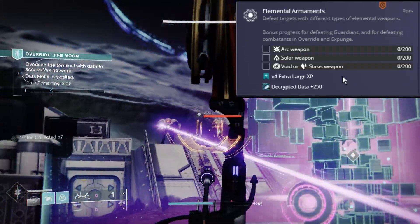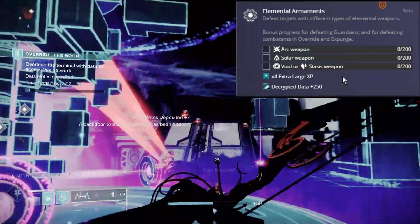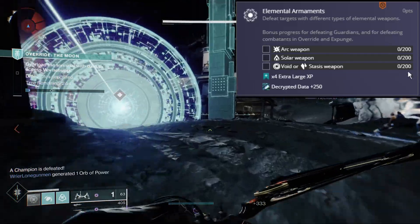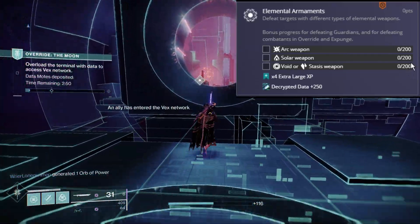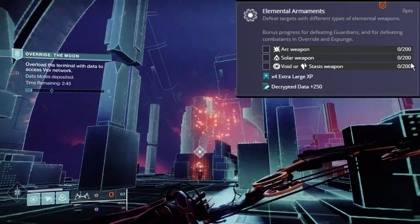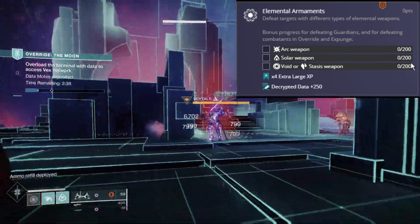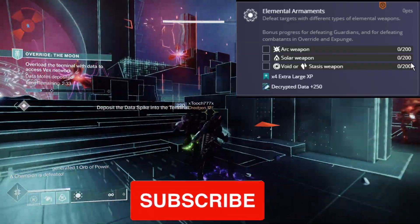If you're tired of those activities, you can still get progress doing strikes or lost sectors. Personally, I'm going to be running my Tikos Divination and the Trinity Ghoul for Solar and Arc kills, and then either the Deathbringer or Commemoration for Void kills. I could also run the Lament Arc as well. For Stasis kills, I'd run the Cryosthesia as it works faster than actually using the Stasis subclass.